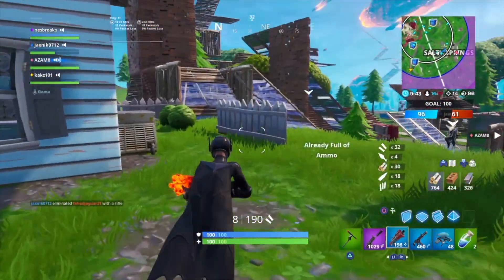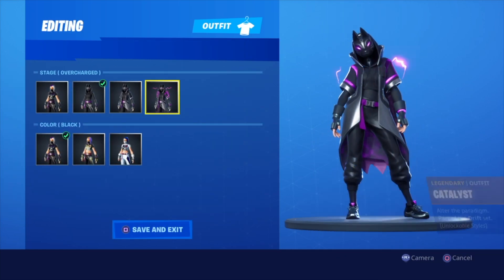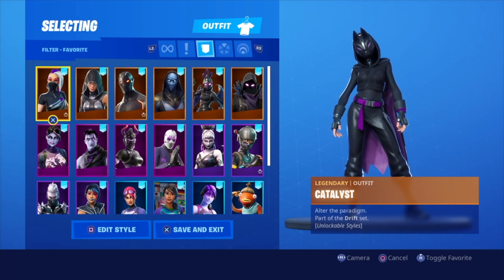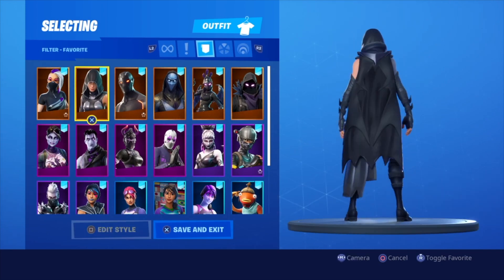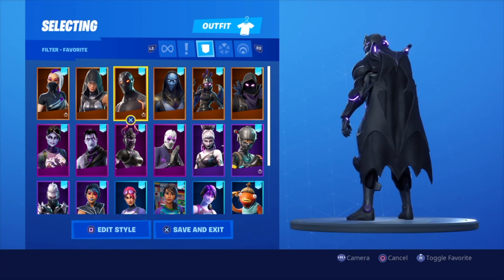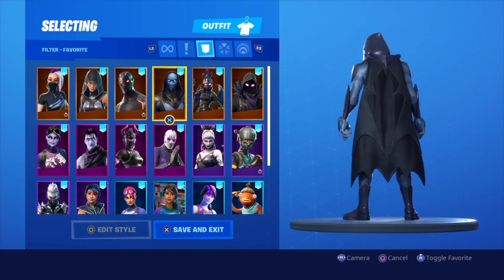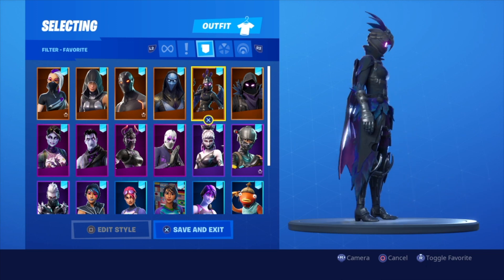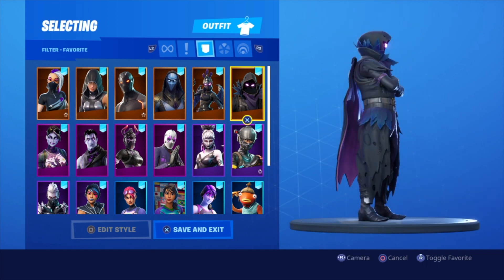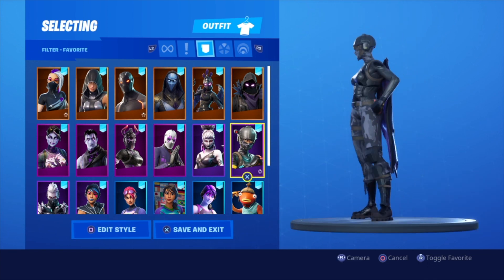So we got Catalyst — I go with this edit style because the max edit style looks a bit too much and you can't see the animation, though it looks good either way. Fate looks really good, love it. Omega maxed out in purple — you can go with any edit style. Omen looks very good, love it. Ravage looks really nice, aggressive. Pretty much the same with Raven — that's dope. Elite Agent: sweaty, it works.